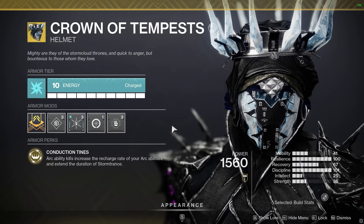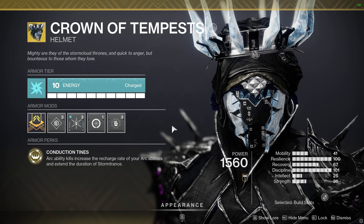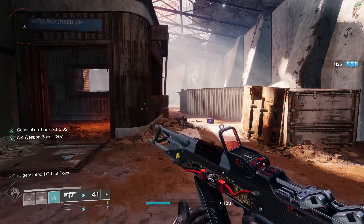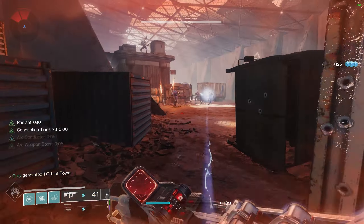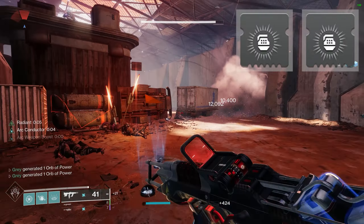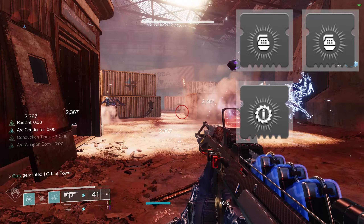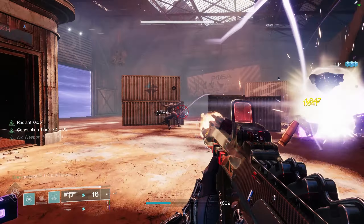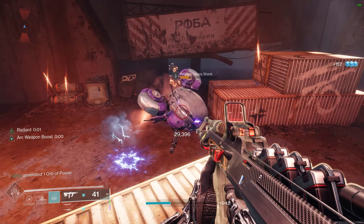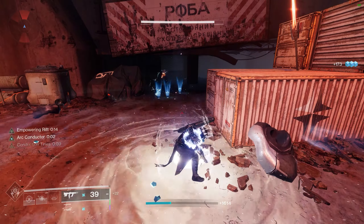We're going to be using the Crown of Tempest, which grants us increased recharge rate on all of our Arc abilities when we get Arc ability final blows. Naturally we're going to want to go for as much uptime on our abilities as possible. A very easy elemental well setup makes it all possible: two copies of Elemental Ordnance, one copy of Elemental Armaments, and one copy of Bountiful Wells. This will allow our grenades and Arc weapons to generate tons of Arc elemental wells, giving us additional ability energy back on top of everything Crown of Tempest is already doing.